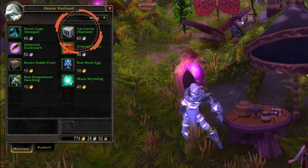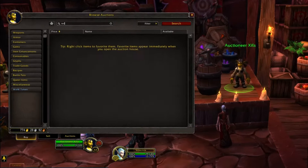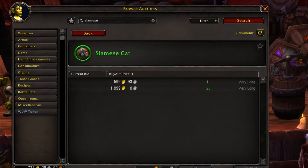He is selling it for 60 silver. Now as always, let's meander our way over to the auction house and see how expensive this cat is. The Siamese cat is selling for 599 gold all the way up to 1,999 gold.